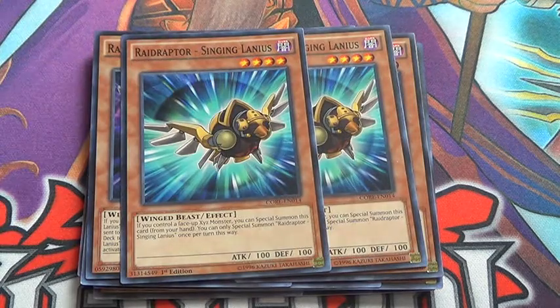Double Seen Lanius — really, really quite good. Lets you special summon himself if you control an XYZ monster.